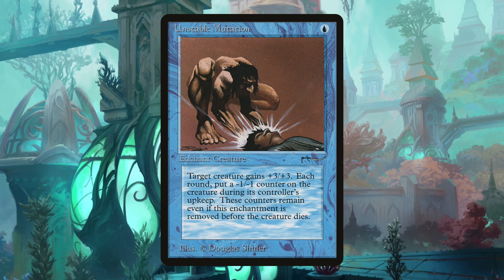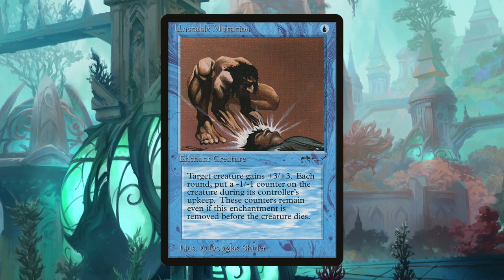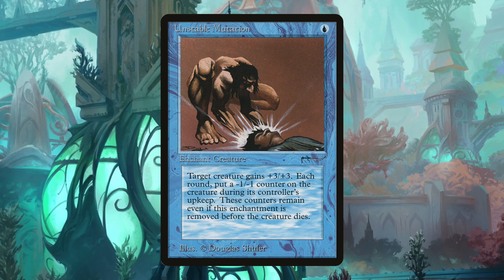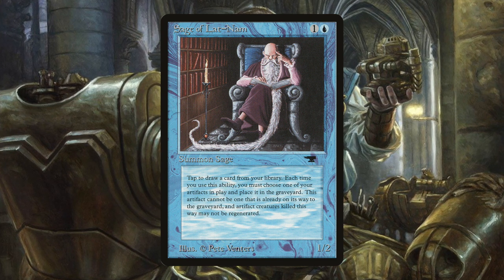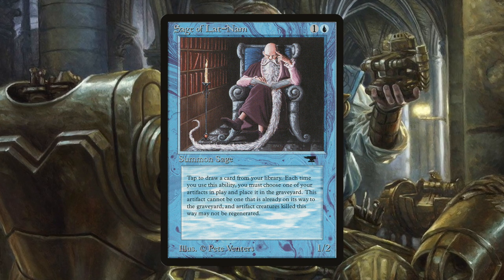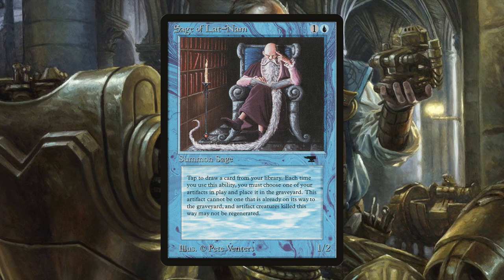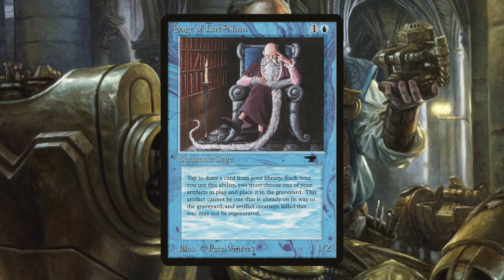Unstable Mutation is a classic card for beefing up small creatures and going in hard for serious damage. Remember that blue aggro deck? This is a great one for that — it could even spawn its own archetype with Slippery Bogle and other blue auras like Arcane Flight and Spectral Flight, or serve as an alternative to the current Selesnya Bogles build. Sage of Lat-Nam from Antiquities offers interesting possibilities for artifact-based decks as a way to draw cards — an obvious one- or two-of in Affinity to sift through your deck, comboing especially well with Chromatic Star and Ichor Wellspring. It's fragile, but a very unique effect with plenty of possibilities.